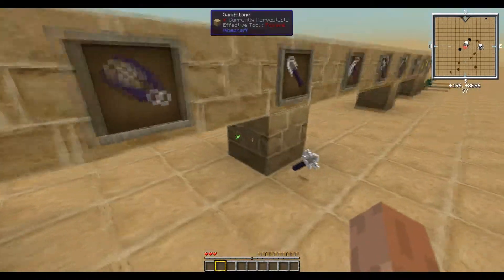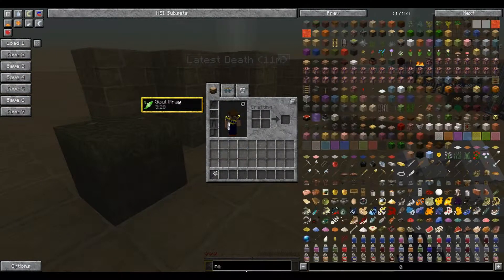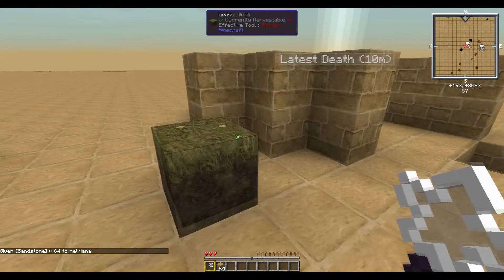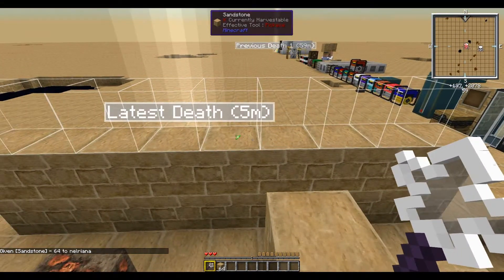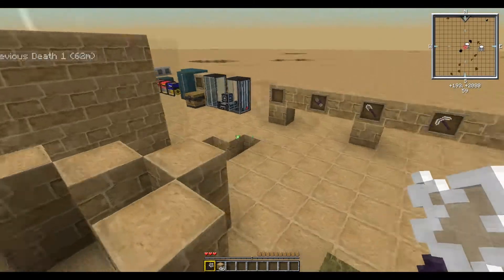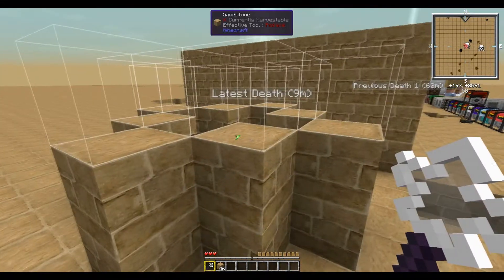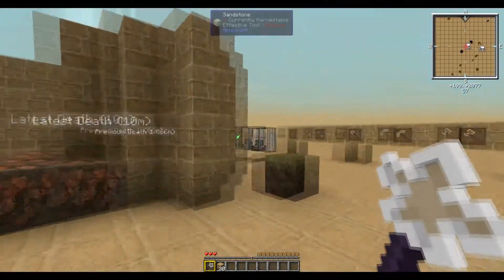Next up we have the Builder's Wand. The Builder's Wand will build up to 9 blocks total when you right-click. It has the added benefit of not just building side by side — you can also do it in diagonals, making a nice little tower structure.